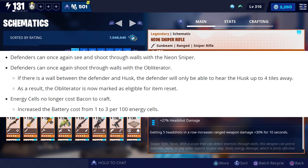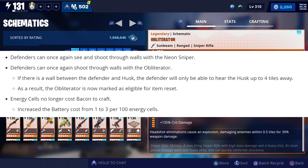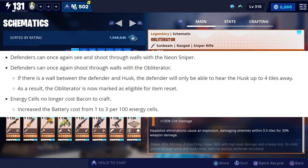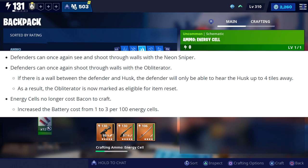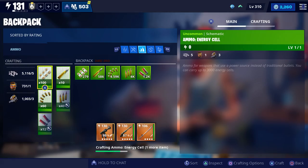Defenders can now shoot through walls with the Neon Sniper again, and they can also shoot through walls with the Obliterator again. Energy cells or energy ammo will no longer cost bacon to craft — instead it's going to require batteries.